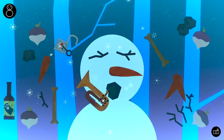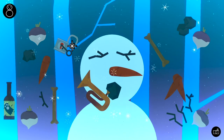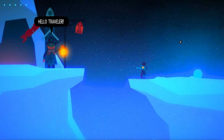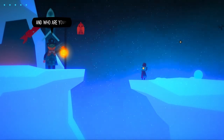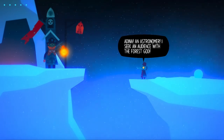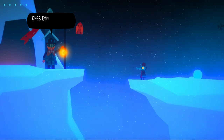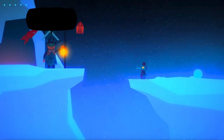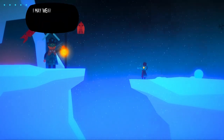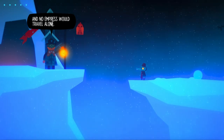But when it comes to snowman building, you are given a bit more freedom in how you make them. After reciting the prayer and being transported to the forest god's domain, Adina attempts to seek counsel but is denied. You don't stop playing a video game when you stop pressing buttons. The player can actively be involved in the game even when not directly influencing the game itself. When the grandfather is telling the story, you are able to continuously be involved through listening and attention.